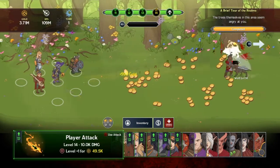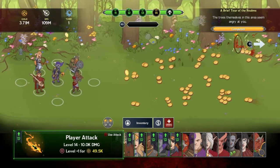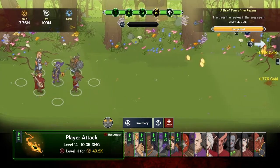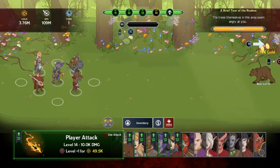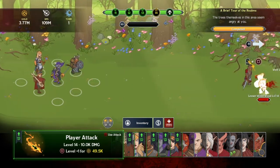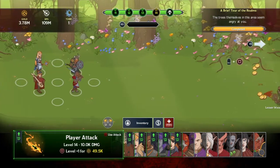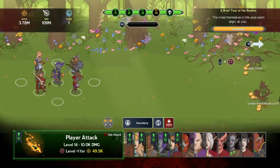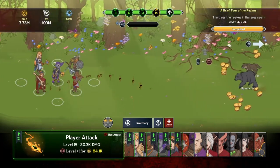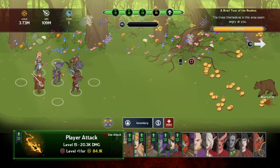I've been leveling up player attack - that's my circle attack. If I'm mashing circle I attack way faster; you can see how fast we're kicking these guys' butts. I'm going to level that up for 50,000 gold - my attack is going to go from 10K damage to 20.3K damage, so it doubled by leveling that up. We can also level up Brunar. The higher the level of the characters, the more it costs to level them up.